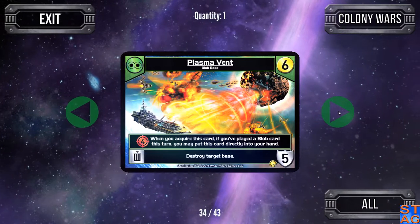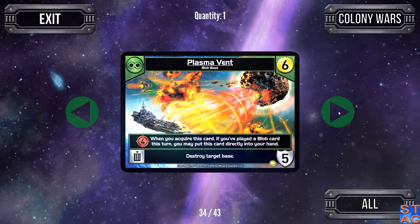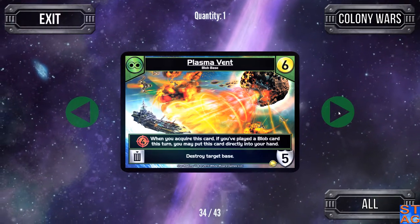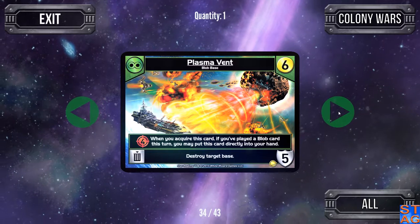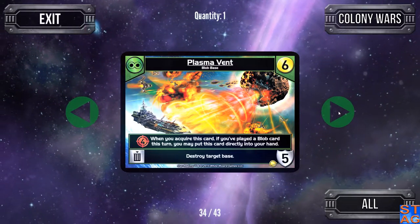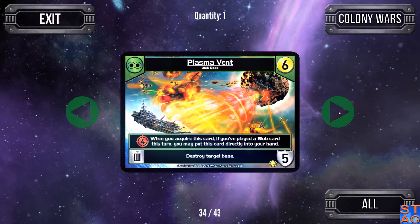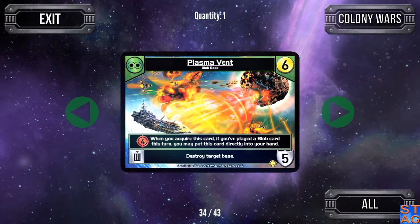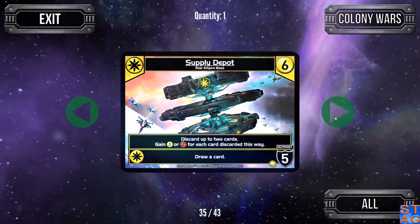The Plasma Vent by the Blob is a bypassable cost five base. Gives you four attack, and if you've played a Blob card this turn it can go directly into your hand. You can scrap it to destroy a target base. I'm not the biggest fan of this one — it doesn't give you a lot of other benefits. It is also a bypassable base, meaning the AI or your opponent can just go around it, even though it's dealing four damage every turn and providing the ally ability for the Blobs.